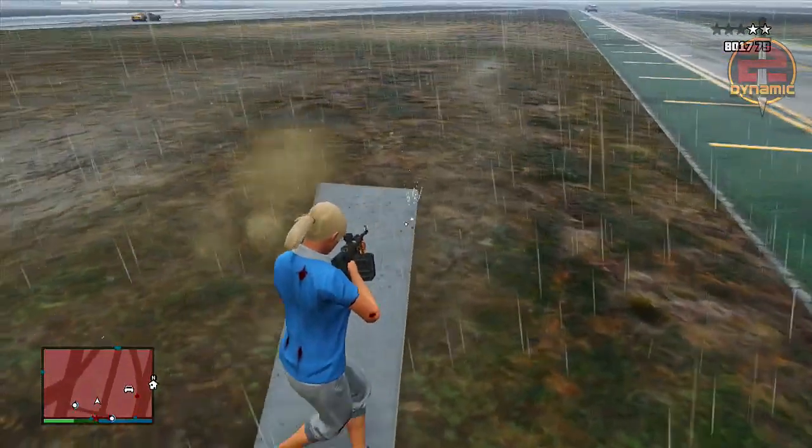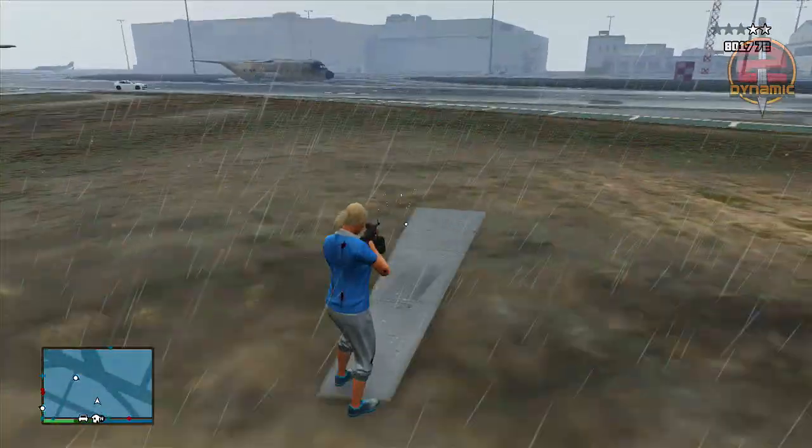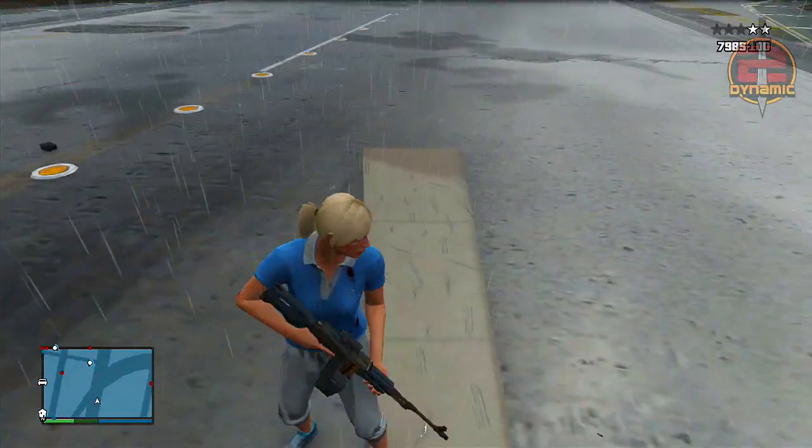Once you stand at one end and shoot the other, as you can see, you can actually go along with the shrapnel itself — kind of making it a skateboard glitch in a sense. It's definitely one of those funny moments type of glitches that you can show to your friends and have fun with.